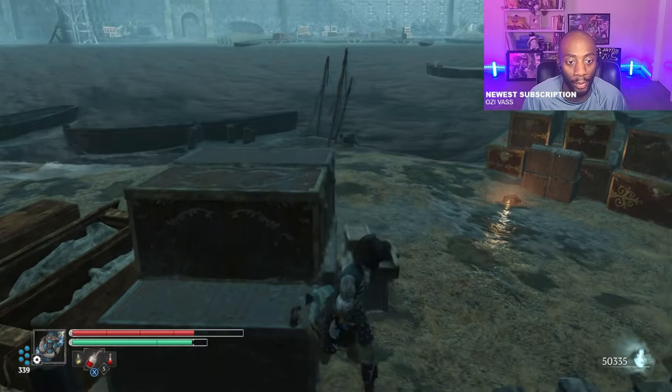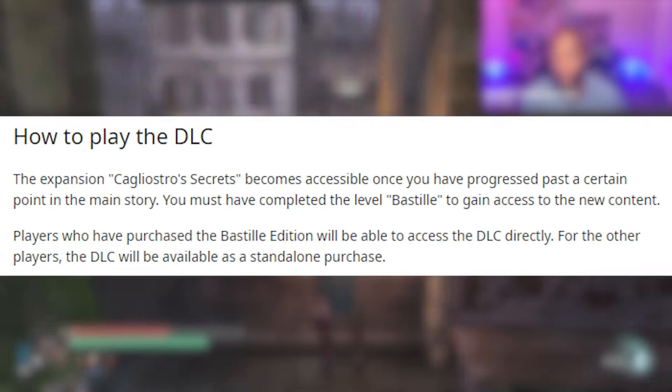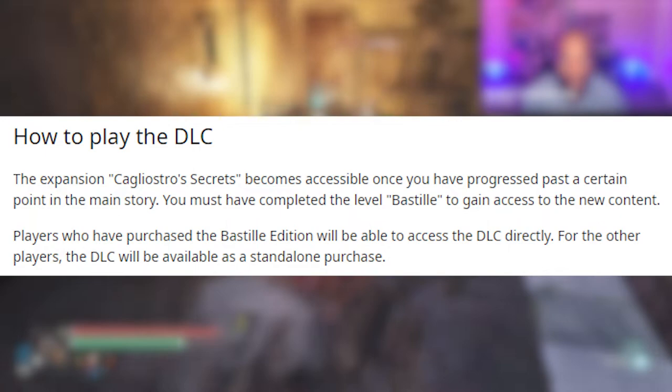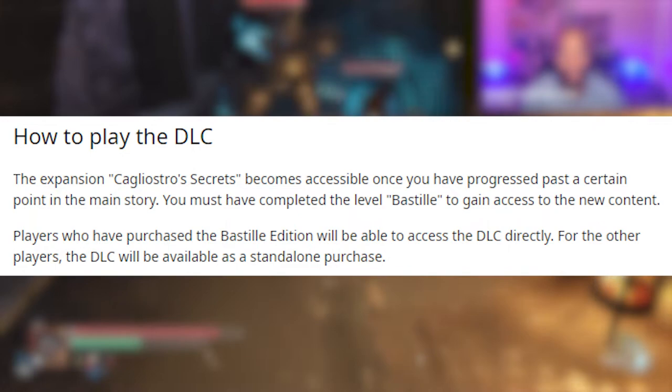It seems like this is where we're going to get the chance to see the magic of the alchemy behind all of the King's different boss enemies and automatons. If you're following the storyline, you'll be excited about that. I'm not really following the storyline as much, but I think that's pretty cool to see. Now, who and how can we play the DLC? The expansion Cagliostro's Secrets becomes accessible once you have progressed past the Bastille. If you have not gotten to the Bastille access level yet, you will not be able to access the DLC at all — whether that's in your first playthrough or new game plus.